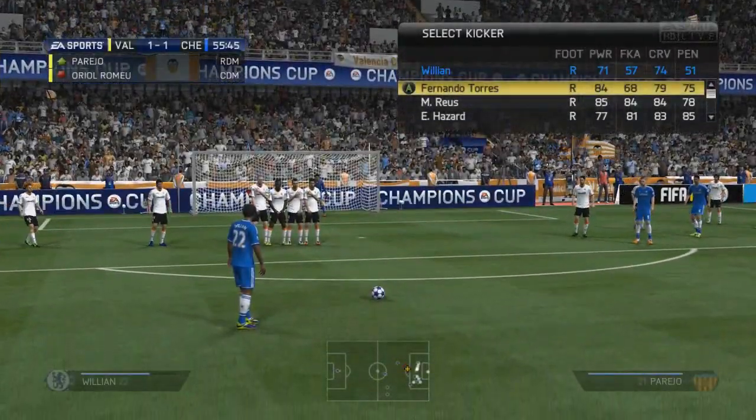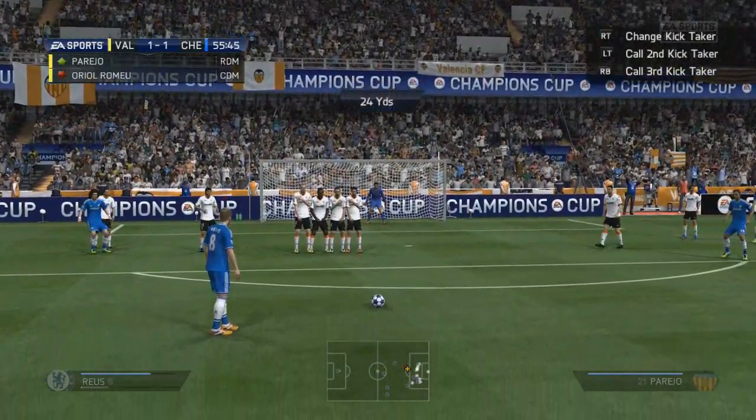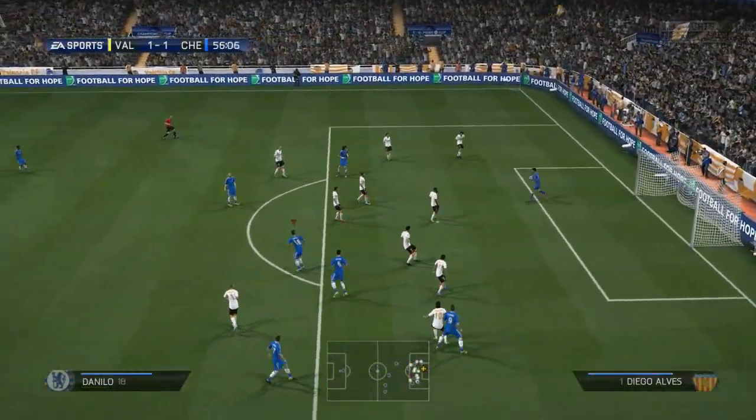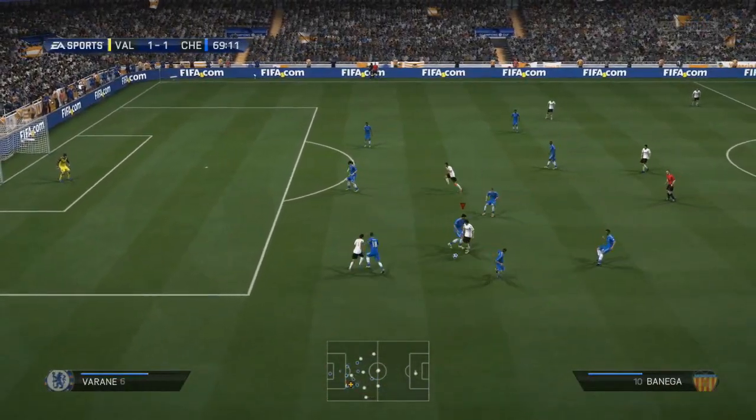We push into the second half, and we don't actually have that good a free-kick taker in the team, although Marco Reus is one of the best players in the squad to take a set-piece. It's a very good free-kick actually, a good set-piece, but unfortunately for us Diego Alves is able to race away to his top right-hand corner and pluck the ball out of the air.